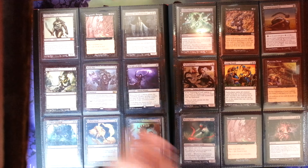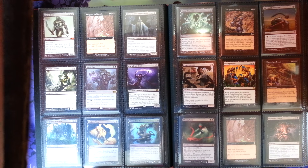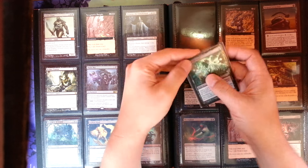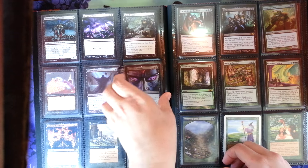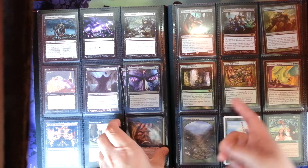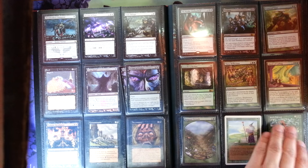Extra Grave Titan. Marhault Elsdragon. Foil Waste Not. Foil Korean Sepulchral Primordial. A couple foil Syphon Minds. Foil Tainted Strike. A playset of Bloodghasts in the collection. A playset of Surgical Extractions, a playset of foil Cabal Therapies. A couple Crypt Ghasts — a foil one and a Korean one. Three foil Dictates of Erebos. Foil Diabolic Revelation. A couple extra Necromancies. Extra Mana Reflection. Two Chords of Calling. Three Primeval Titans in there, and a full playset of foil Obliterate Unshackled.